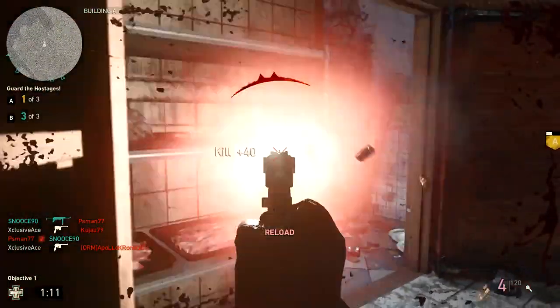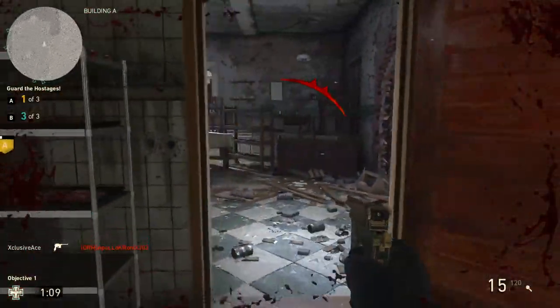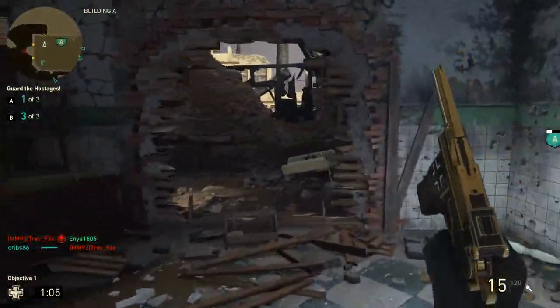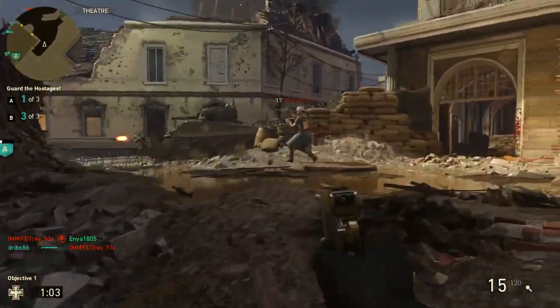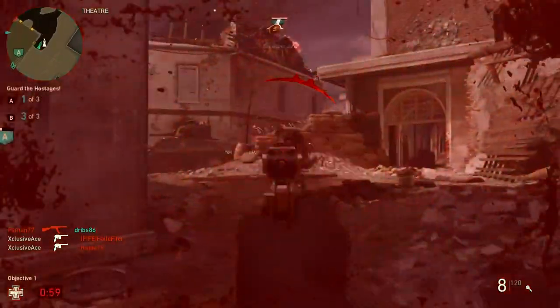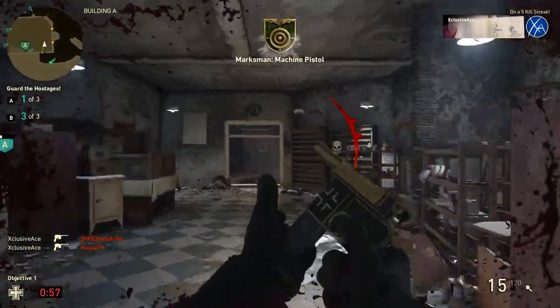What's up guys, my name is Ace and welcome back to another Gun Guide. This is a series where I go into great detail with all the stats of every one of the weapons in CoD World War 2. In today's episode, this one's going to be a little bit special — we're covering all of the pistols currently in the game and comparing them side by side to determine which is the best pistol to use.